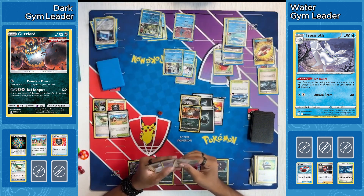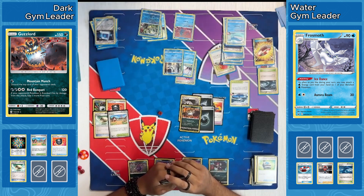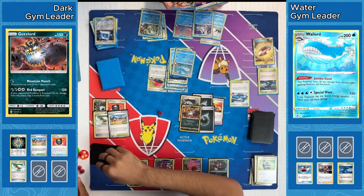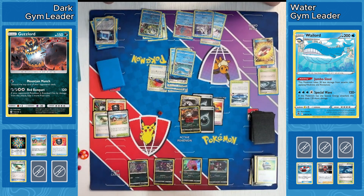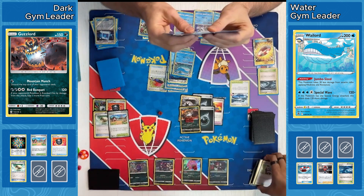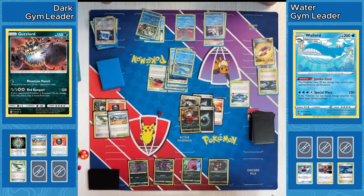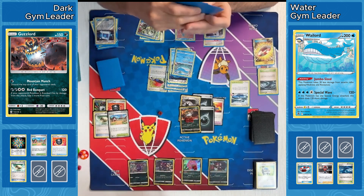This Wailord is going to be able to take minus 80 damage — Pot Helmet gives 30 less damage, Lake Acuity gives 20 less damage to all Pokemon with Water or Fighting Energy attached, and 30 less damage from Wailord's own ability. So that is 80 less damage total — effectively 280 HP on this Pokemon, which still only gives up one prize. Our Dark player is going to really struggle to take out this Pokemon. They were really hoping for that Foul Play. Their best chance here is to potentially find a Field Blower, get rid of that Lake Acuity and the Pot Helmet.